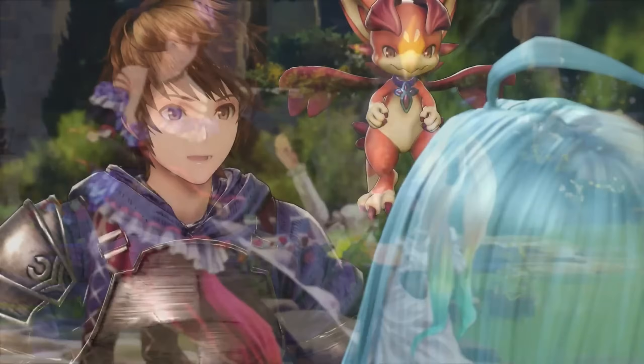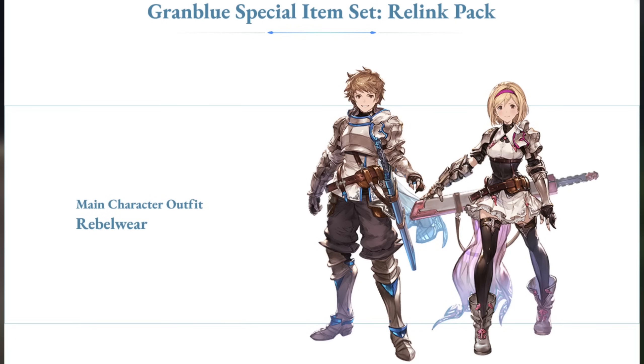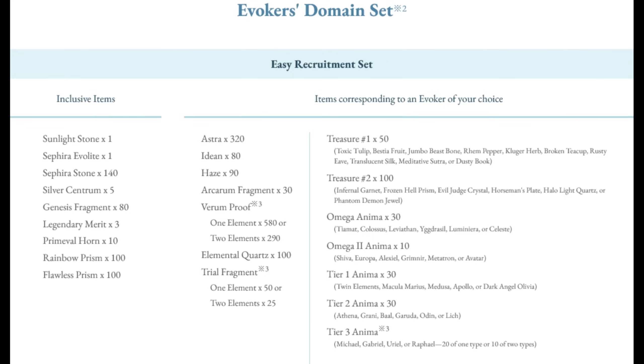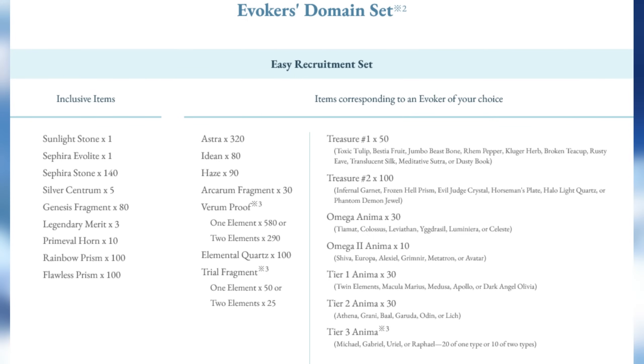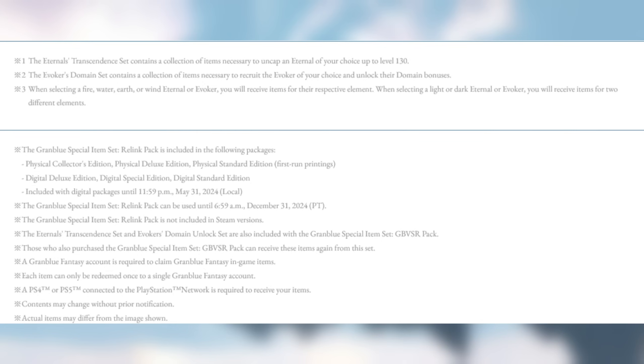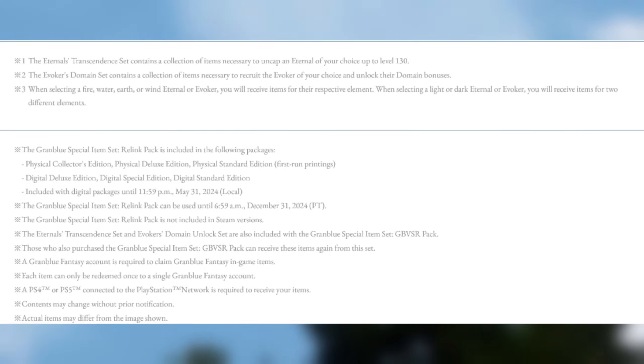The Granblue Special Item Set includes the Rebelwear main character outfit, and a choice of the Eternal's Transcendence Set or the Evoker's Domain Set. You can pause the video here if you want to take a closer look at what each set includes, as well as a list of terms and conditions.